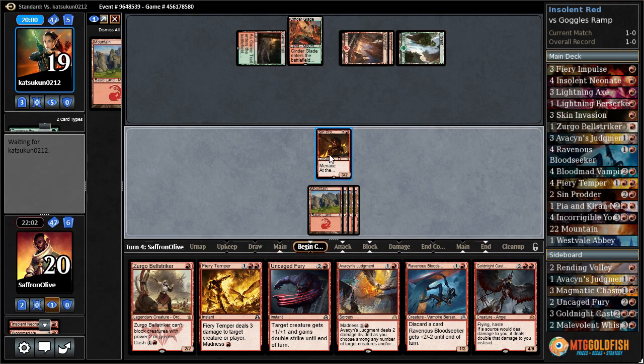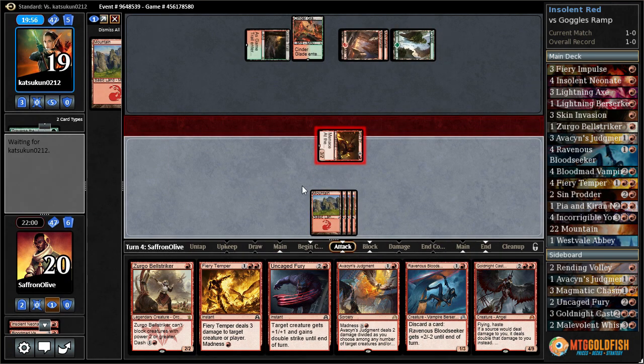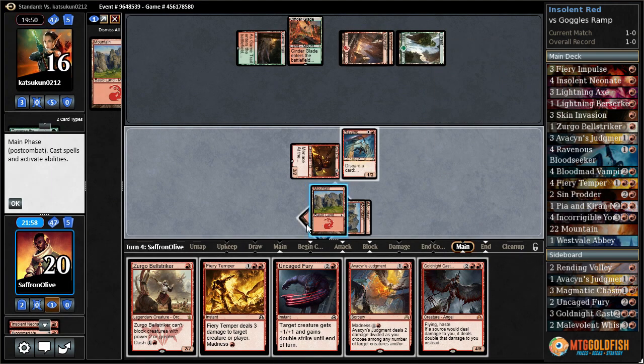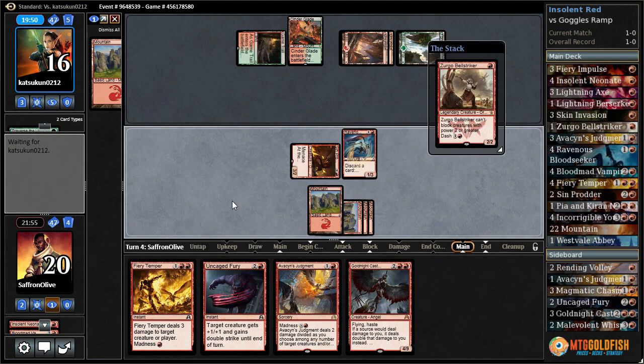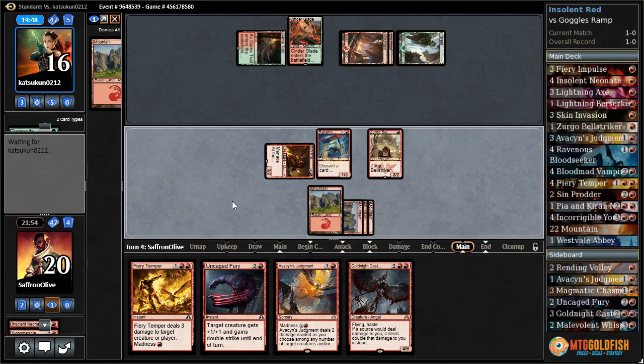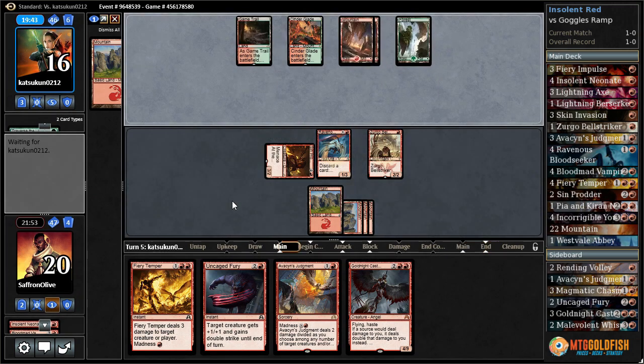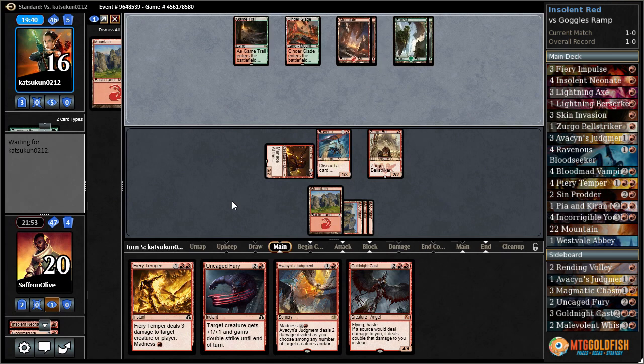Interesting — lots of options. Let's go land, attack with Sin Prodder. Ravenous Bloodseeker, Zirgo. Ravenous Bloodseeker survives a Kozilek's Return, which is nice. We can kind of slow-roll this Gold-Knight Castigator to maybe steal a win. Opponent is up to six mana — Goggles time. Their hand is very land-heavy based on what we've seen, but Goggles plus a Tormenting Voice or Magmatic Insight makes their hand awesome most likely. It can turn around really quickly with Goggles.